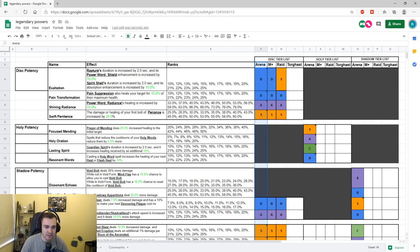Starting off, Exaltation increases Rapture's duration by two seconds and its Power Word: Shield enhancement by 10%. I've given this a B — potentially an A, but I don't think the Rapture duration is that valuable. It's a B verging on A for PvP. The extra 10% shield enhancement isn't really needed since shields are doing a lot anyway and you can usually reshield before the global is up.